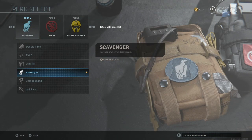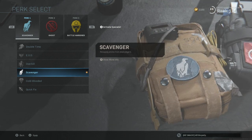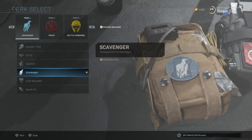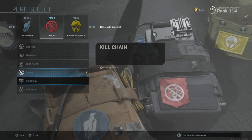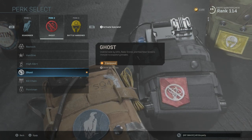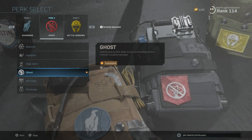For perks, I use Scavenger because if you're on a kill streak on this map you're going to be running out of ammo very, very quickly. Scavenger lets you resupply by running over enemy bodies, which you'll be doing a lot on this tiny map. For perk two, everyone knows the most OP one is Ghost. If you're not running Ghost in Call of Duty, you're making a mistake — it's the only brilliant perk two option.